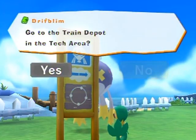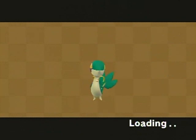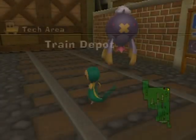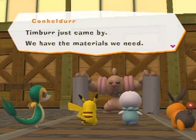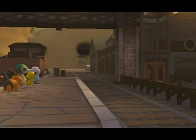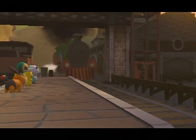Drifblim stop again — good game design, right where you need it. Going to the train depot. Is this a new loading screen? Just Snivy solo scouting out the area like a ninja. Conkeldurr — hey! Timber just came by; we have the materials we need. I can fix the iron bridge! I forgot to mention — Scrafty is a dark and fighting type. I know it's a little late to say that, but I checked in my Pokémon Black and White games.